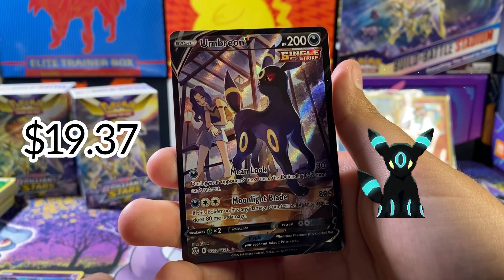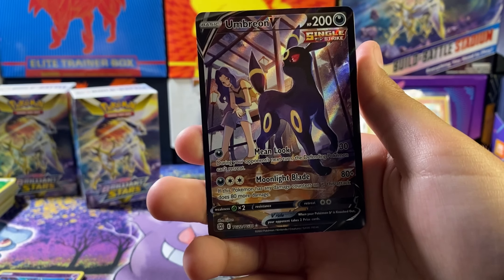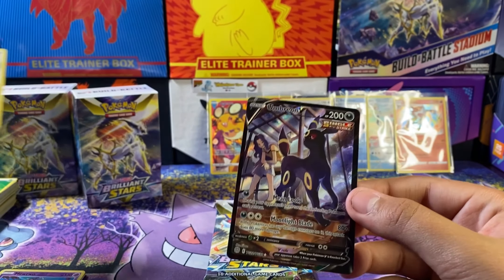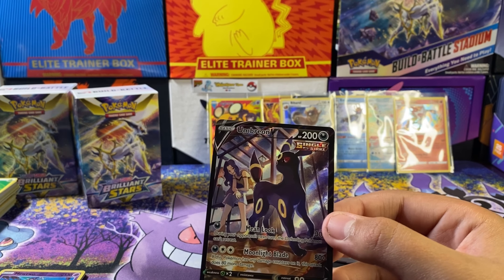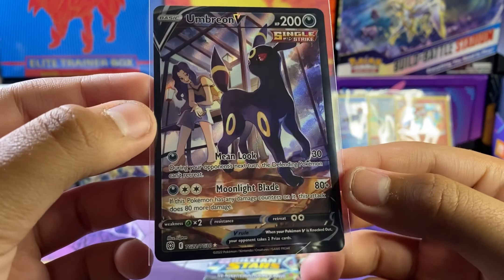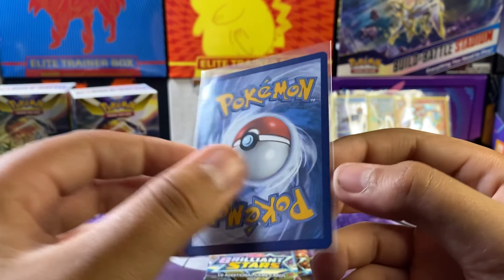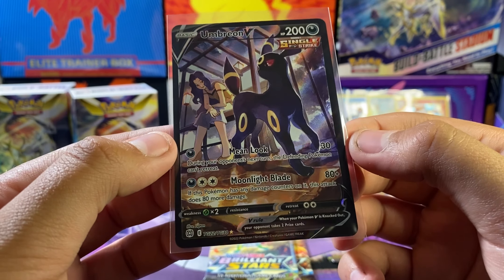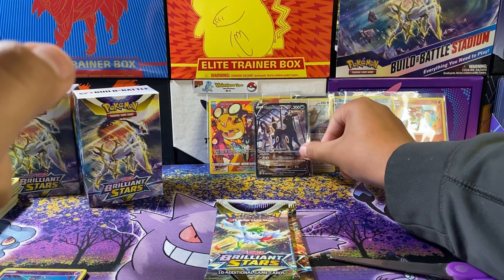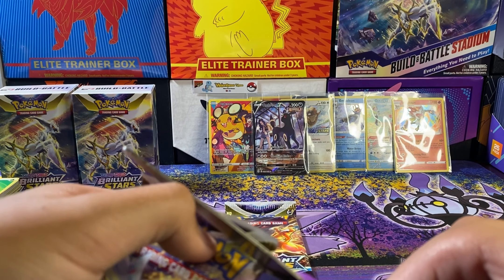Oh yo — Umbreon V character rare! The cling cling — ooh, let's go! Umbreon V character rare — very nice card. Ooh! Very nice. Nice to add on to our hits — let's go!